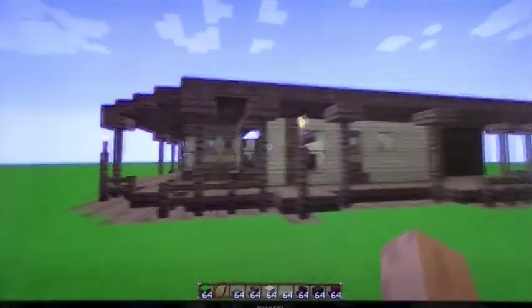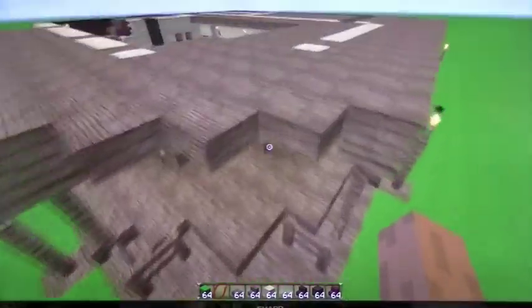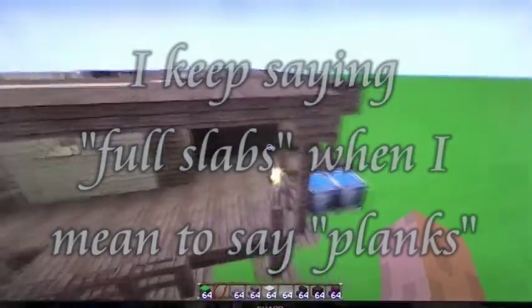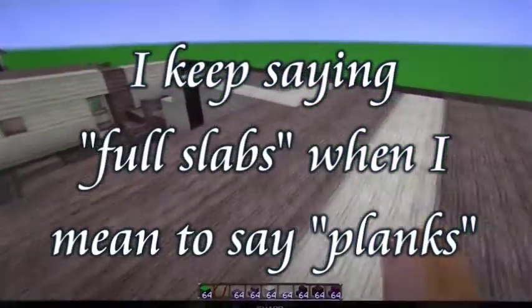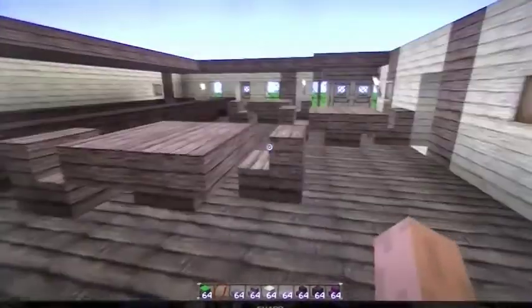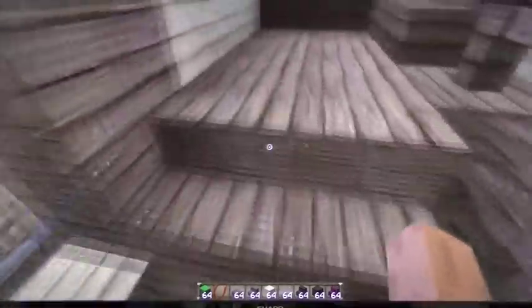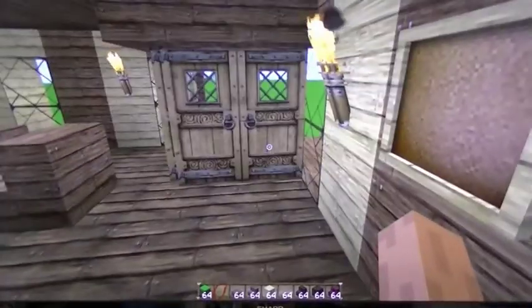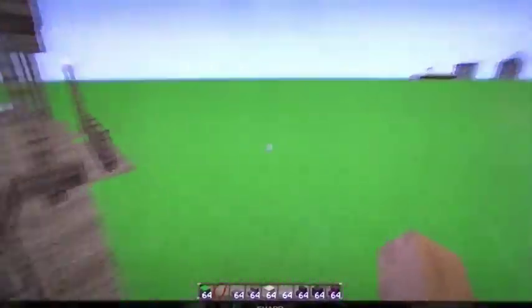Now we're on to the fourth layer of the saloon. Most of it is made up of half oak wood slabs. Here is a full slab where all the posts come up from the ground; other than that, mostly everything is half slabs. These birch wood pieces are full slabs. I'll be adding in the carpet at the end, so for the moment just don't worry about the carpet. Most of the essential details are listed in the blueprints. If you find a discrepancy between the video and the blueprints, stick to the blueprints. That's the fourth layer or the fourth level.